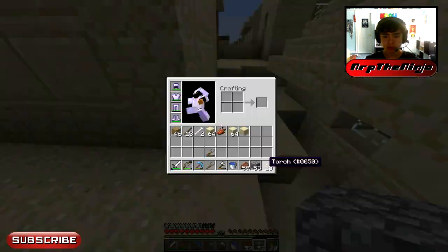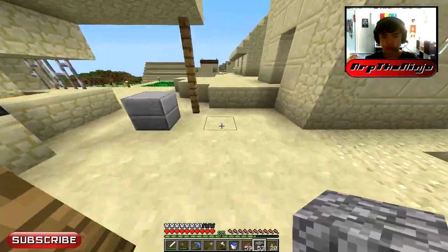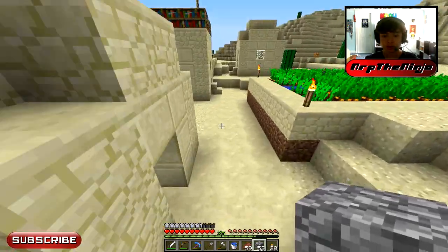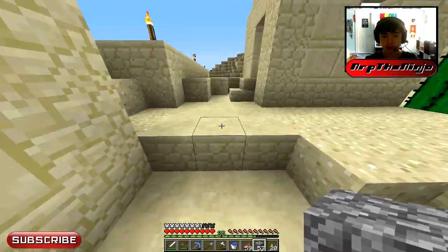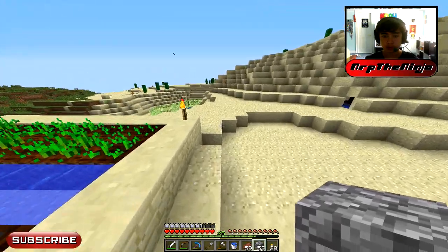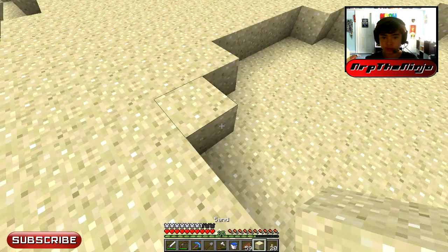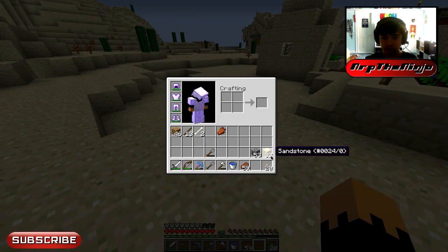So now I'm going to try to build up a little bit more of the pyramid by just crafting some more sandstone. That's one piece of sand — I don't want that one piece of sand. There, that makes the terrain look a little better, I think. No, it really doesn't.